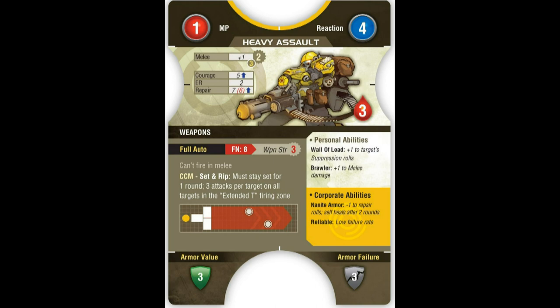Around the edge of the card are four semi-circles. These circles are the same circumference as a 30mm base of the Mercs figures. When moving, the bottom half circle is always the starting circle, and the top center circle represents the furthest point a model can move with one MP.